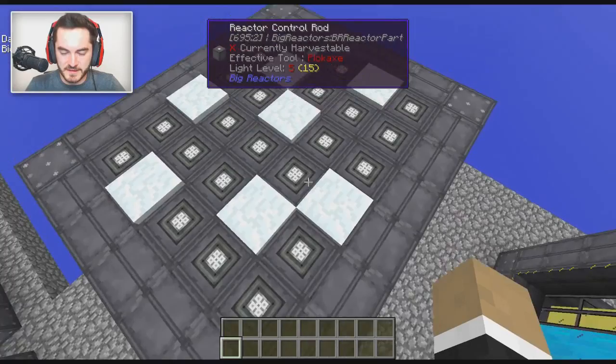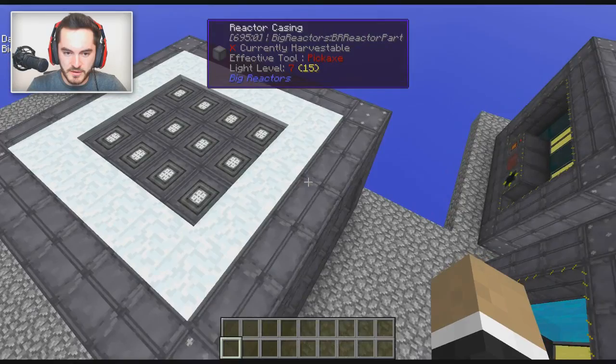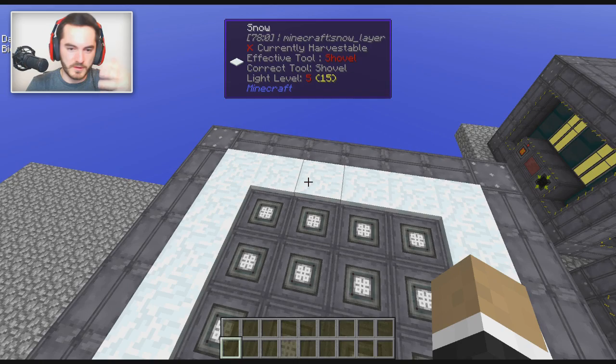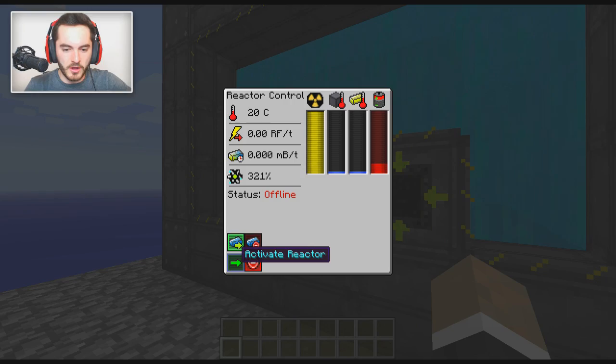We also have the checkerboard pattern, which is the way we're doing it in Sky Factory. I also tried a third arrangement that provides a buffer between the center and the casing, because part of the heat is in the casing, and that can make it less efficient. So let's start all three up and see which one works best.